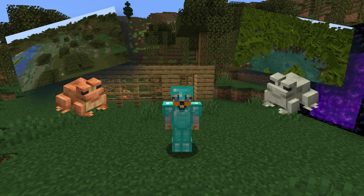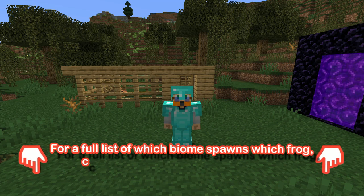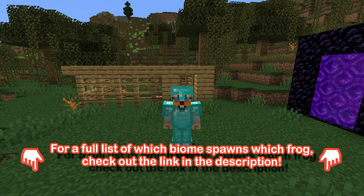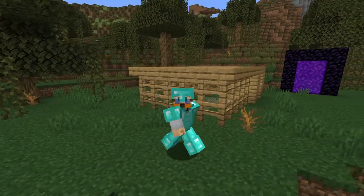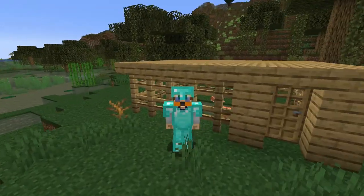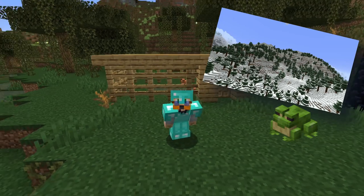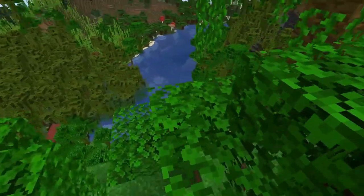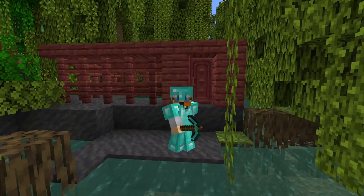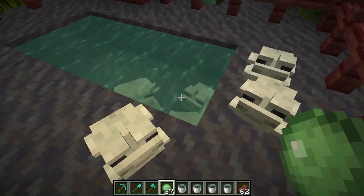That only gets you one type of frog — either the orange ones, or if you're in the mangrove swamp, the white ones. So you can do one of two things: you can go find any warm biome — like desert, badlands, mangrove swamp, or jungle — build a little safety structure, place the tadpoles, and wait for them to grow up into white frogs. The only way to get the green frogs is to go to a snowy area and let the tadpoles grow up there. Basically the same steps, just in different locations — find the right biomes, grab some wood, build a structure, add a pool, and wait.